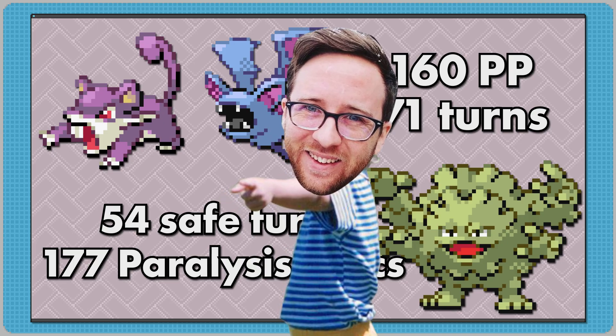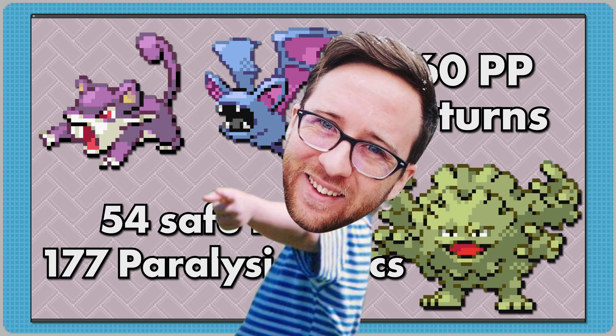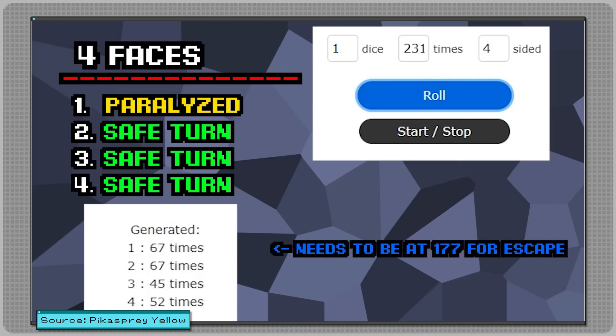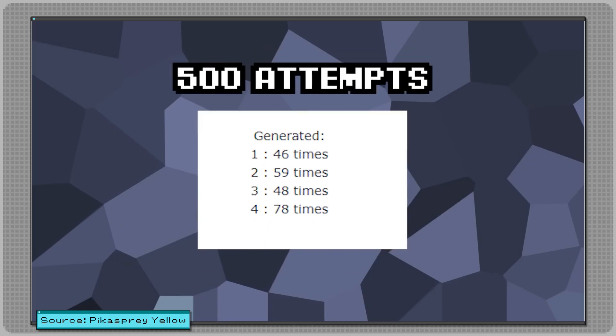Here's where things get interesting to me, and what got me to pay more attention to this episode. He uses a dice-rolling machine to roll a four-sided die 231 times to see if he could get anywhere close to the 177 paralysis procs needed to win this battle.